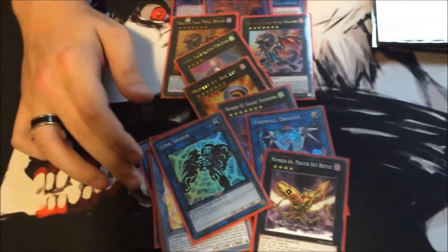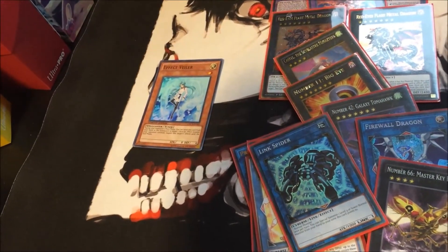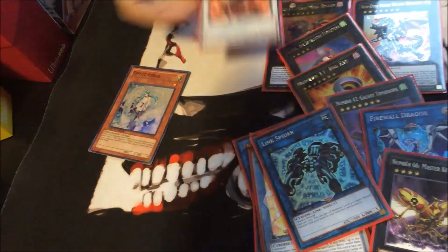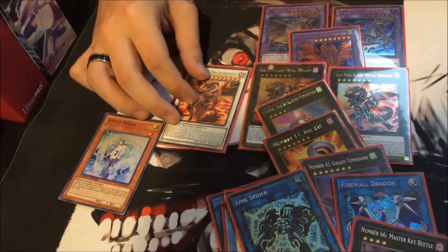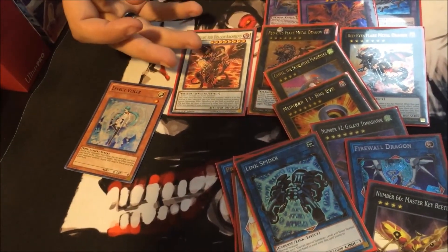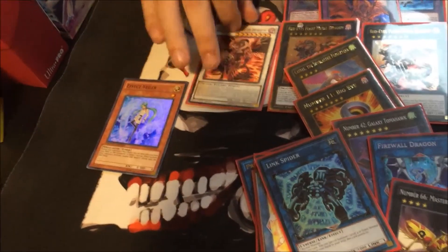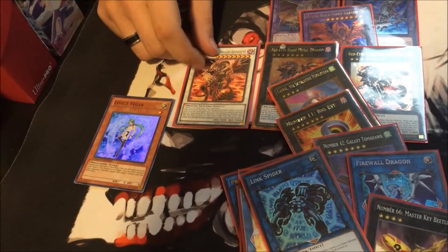For the last extra deck slot, you can add Effect Veiler due to what's been going on in the metagame — shutting down effects so opponents can't get further in their link climbing. And if you add him in, I recommend adding in King Scarlight Red Dragon Archfiend. You can't go wrong with him — he needs to be in every deck no matter what. Even if it's just a deck with no tuners, just have him in there. He's good luck.